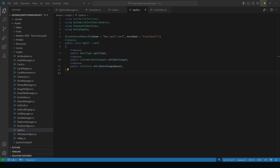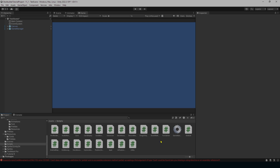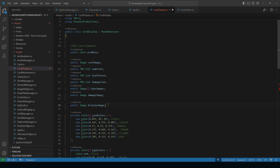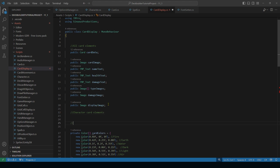Now we can make cards that are both characters and spells, but error messages are blocking us because our CardDisplay and CardMovement scripts don't account for the changes to the card class and subclasses. We need to adjust those first. In CardDisplay we're going to have many variables, so let's separate them into sections: all card elements, character card elements, and spell card elements.